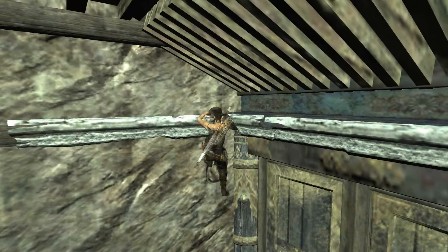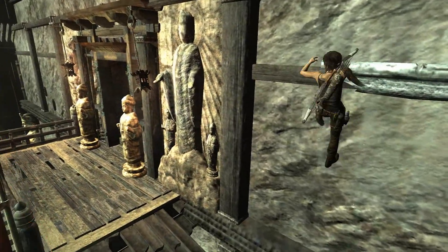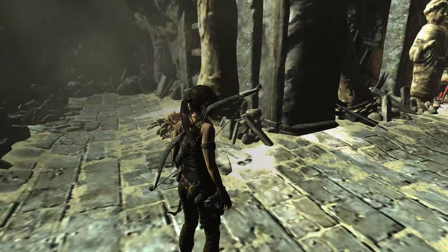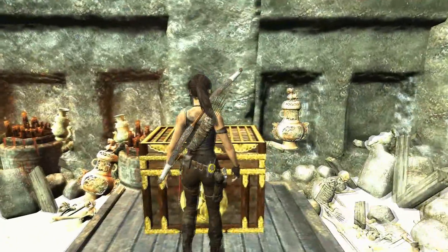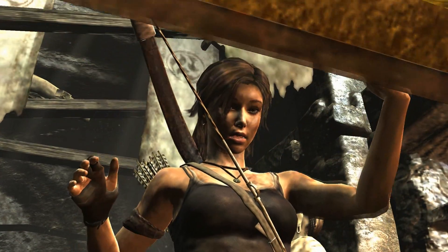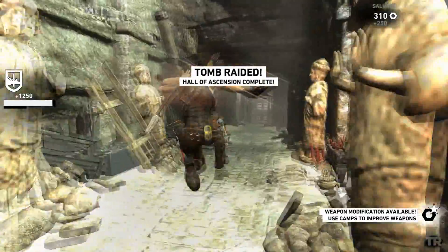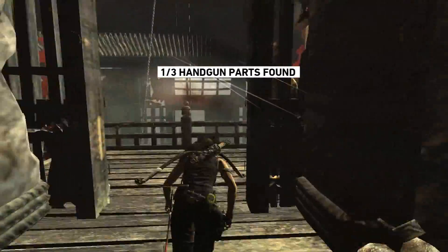If you really struggle with this tomb — don't. It's not hard. It could be harder. Like most of the tombs in this game could be a lot harder, but I think it's just because it's the first game really. I find it weird that every chest she opens — let me open this chest — she opens it with a lot of struggle, and it's full of gold and jewels. What's this in here? Golden jewels. And then literally she didn't take any of it. But yeah, we have completed the Hall of Ascension, and we've got a handgun part from it.